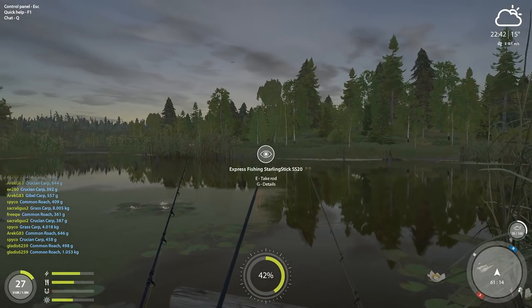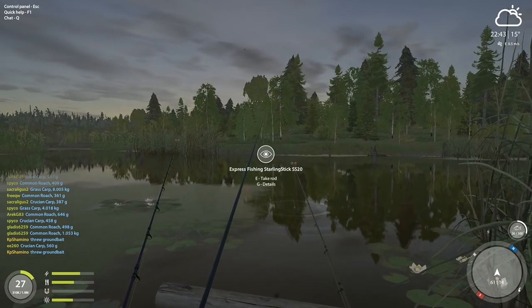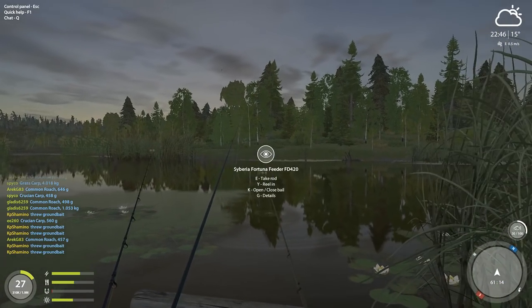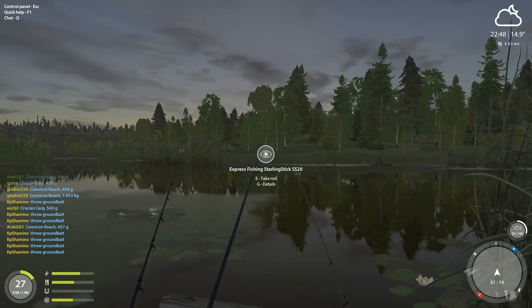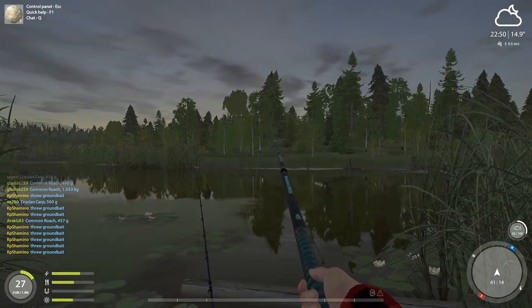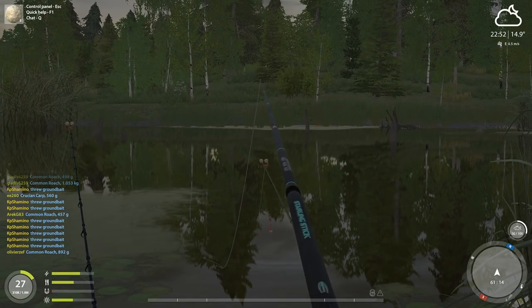Just throw the ground bait — it's going to attract a lot more fish. In the last patch they boosted the attraction of ground bait, so just do it. Now I've got another bite on my telescopic rod already. You guys can see the biggest setup is not getting as many fish, because most of the time if you've got a fish on it, it's a big fish — that's the thing.